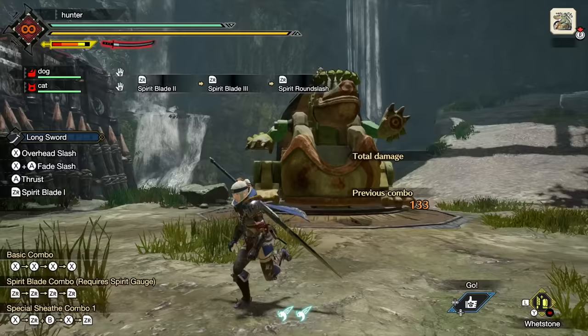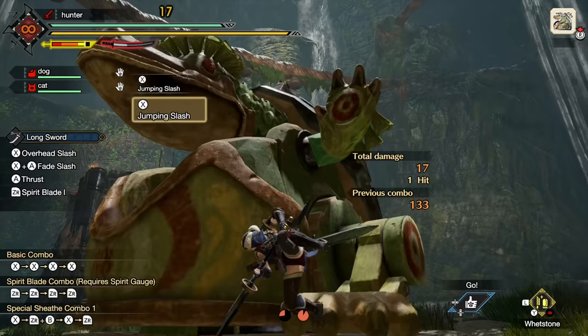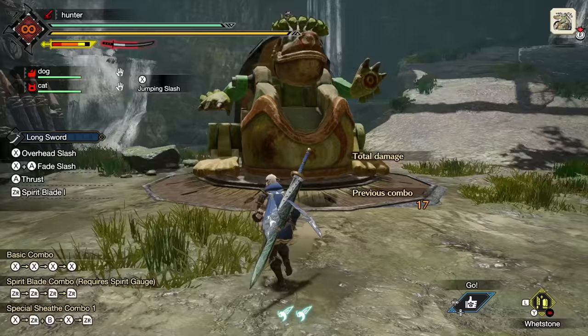If you're curious, if you use a wire bug and press X, you can do a jumping attack. In general though, this is not a jumping attack game — you're not going to be doing it that often. There are two actual silk bind skills you can do using the wire bugs with the weapon out, but I'll show you those later. We don't really need to go through them right now.